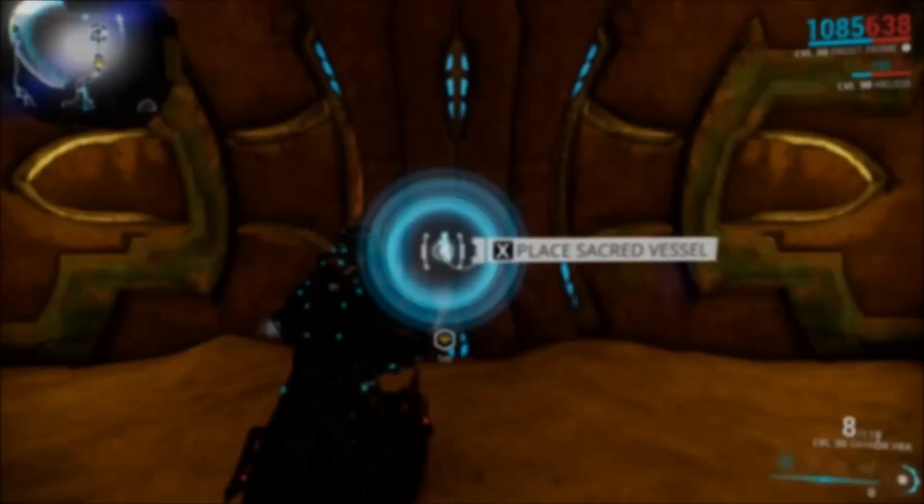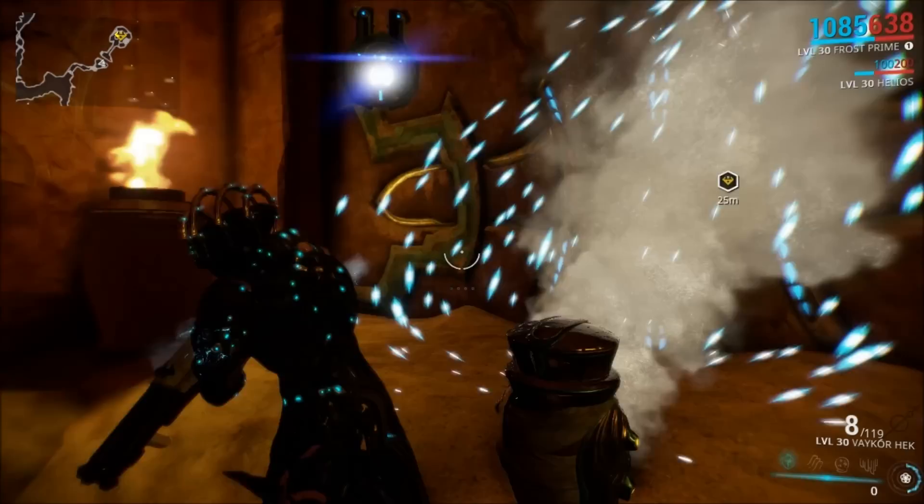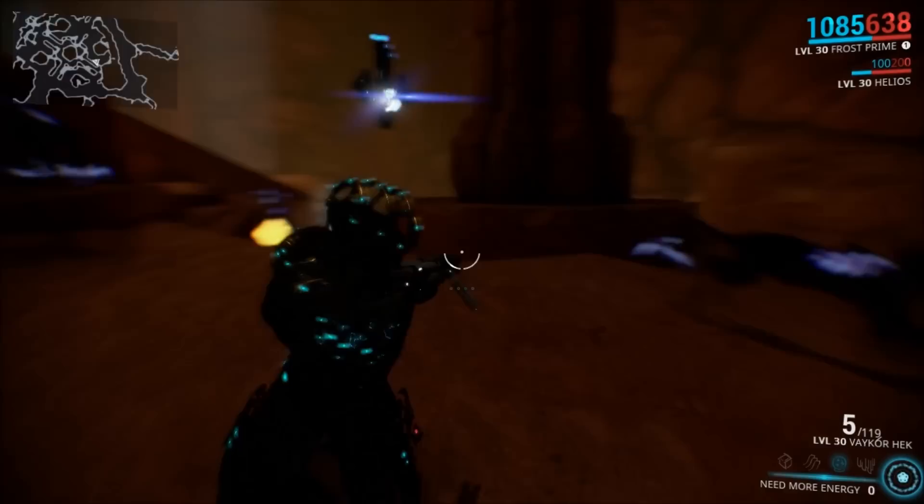Once you fill up your jar, you will have to return to the tomb and open up a door by placing the sacred vessel there. Inside is another sacred vessel. You will also be attacked by a bunch of Kavats and you will need to kill all of them before you can exit the tomb.